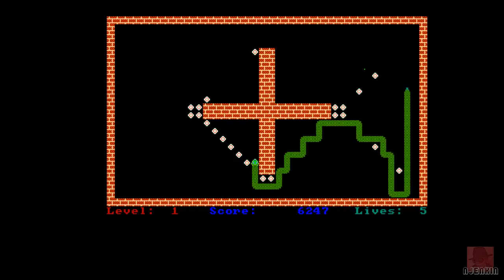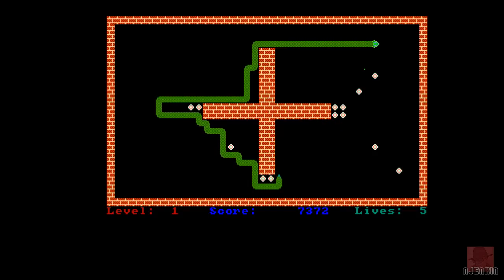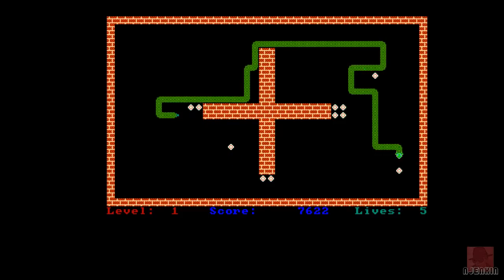The game also has an editor, so if you get bored of these stages or you're with a mate, you can design your own ones. It starts off quite basic, but there are extra bits that come in as well. The snake can move bits of walls in certain levels and collect pills which makes his tail go smaller, which is a bit helpful.